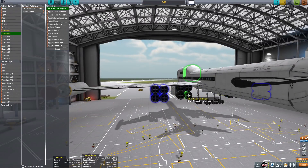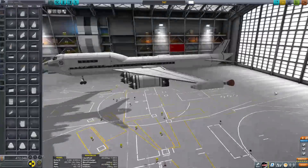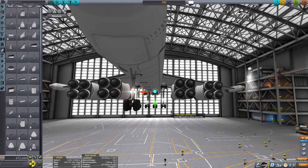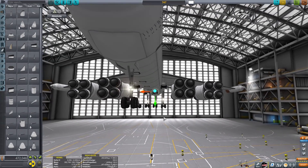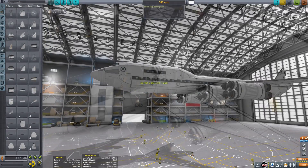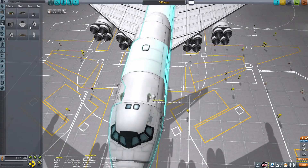Setting up some action groups. The problem with using the rapiers for orbital maneuvering is they're really mounted quite low, so it's really tricky to keep the craft aimed correctly — because those rapiers would cause us to flip over and stuff.